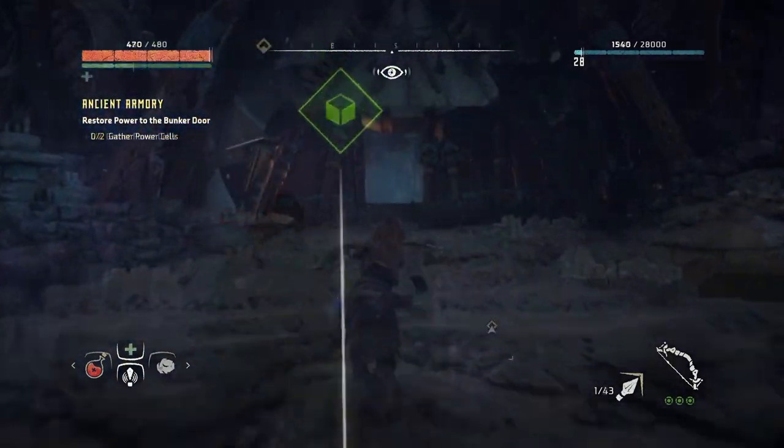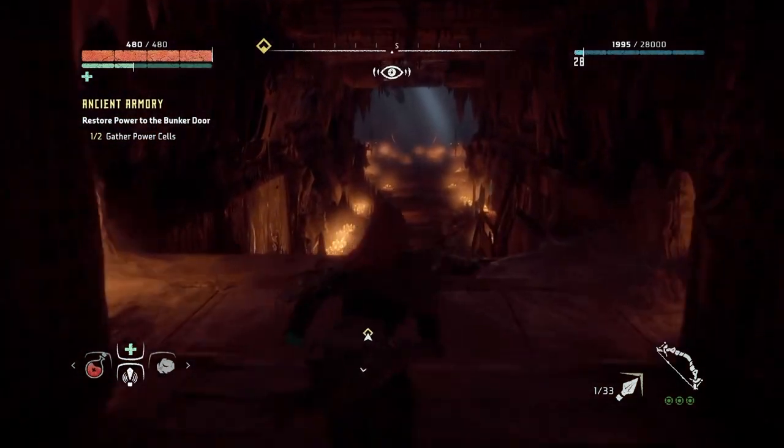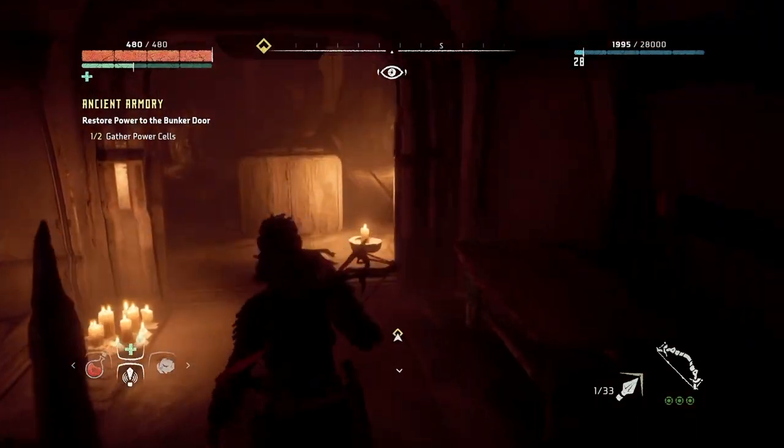The second power cell you need can be found in the All-Mother Mountain, which you get to explore during the quest The Womb of the Mountain. Look around the area until you spot a room with a massive locked bunker door with a bright red hologram on it. Turn to the left here and look down to spot a tunnel that leads you to the next power cell.